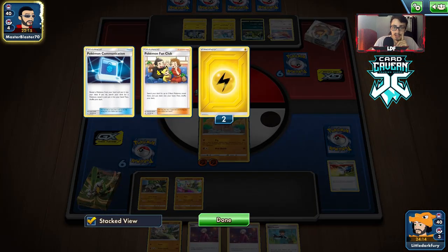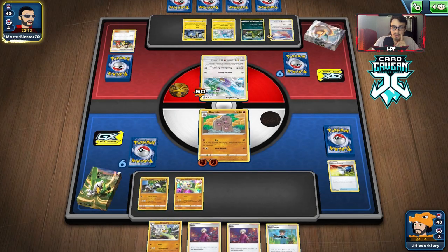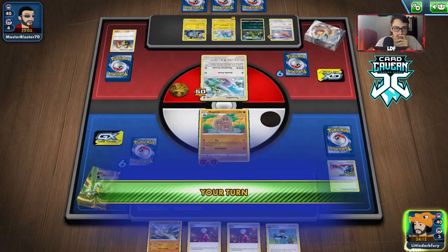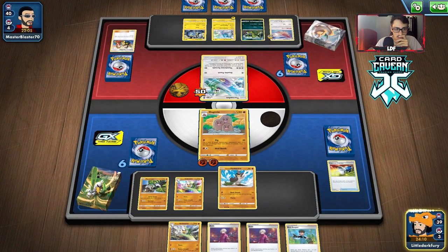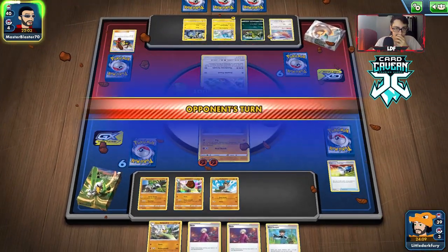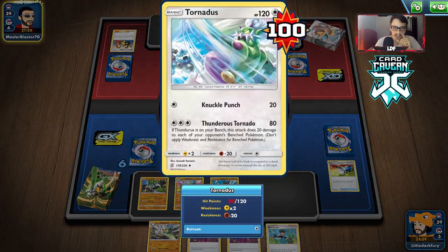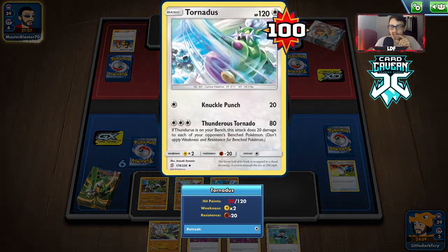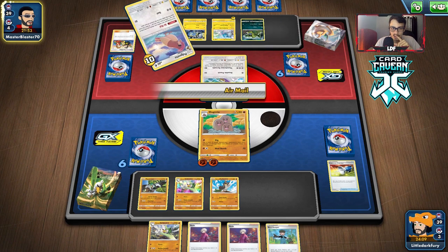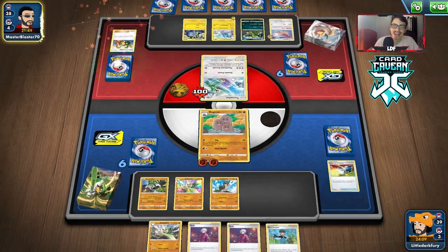Does he have an energy? If not, this is perfect. We don't have energy either so we're in top deck mode ourselves. He does have energy — he's going to build up Thunderus, which can one-shot me. So we really need to build this up. Mud Bomb again — we'll see if he attaches energy. We'll Dig instead if he does. We just need to get energy, but once we get Sirfetch'd going we should be fine.